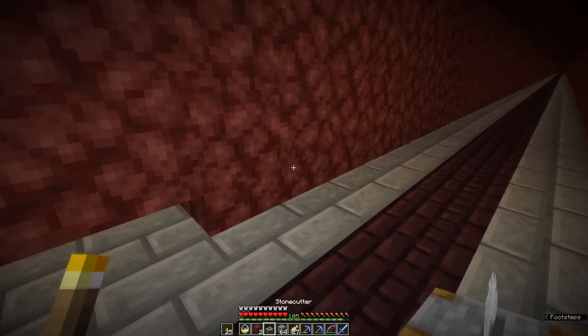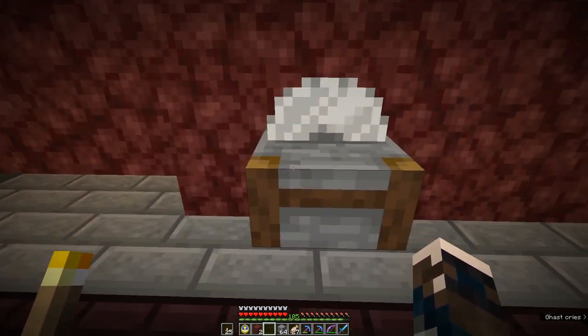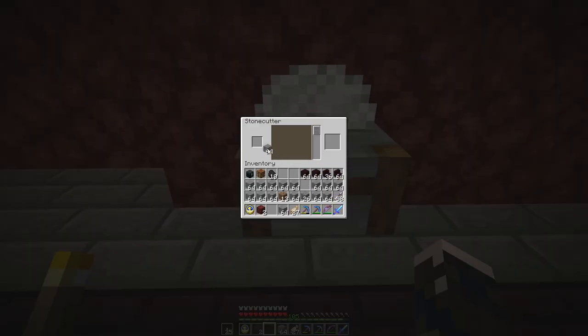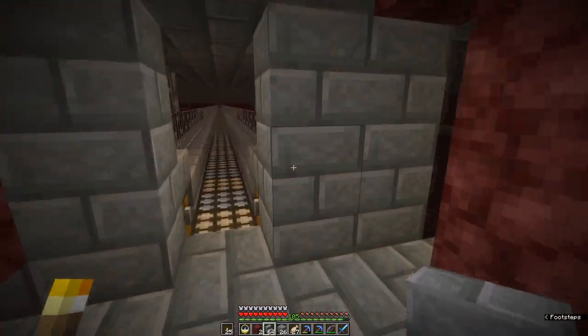I'm going to stay in here in the relative safety of the tunnel for the moment and I'm going to make up a whole lot of stairs. I've got those already so I've got some of those and we're going to start making a cloister walk around the outside, and some more of those I think. Okay, let's get started.